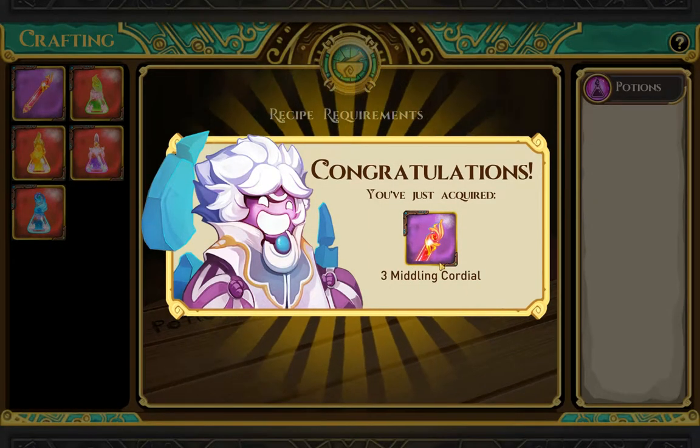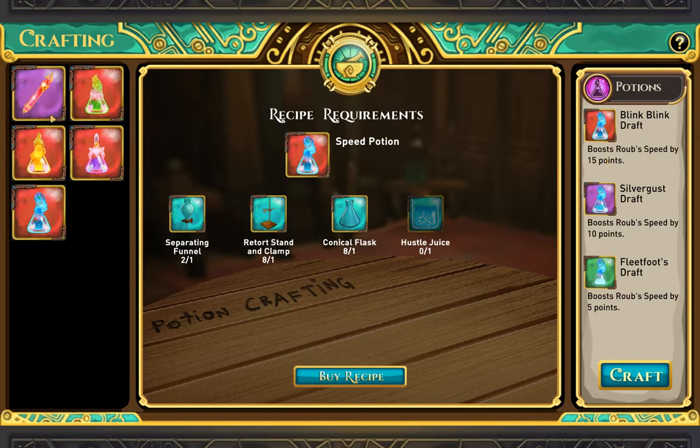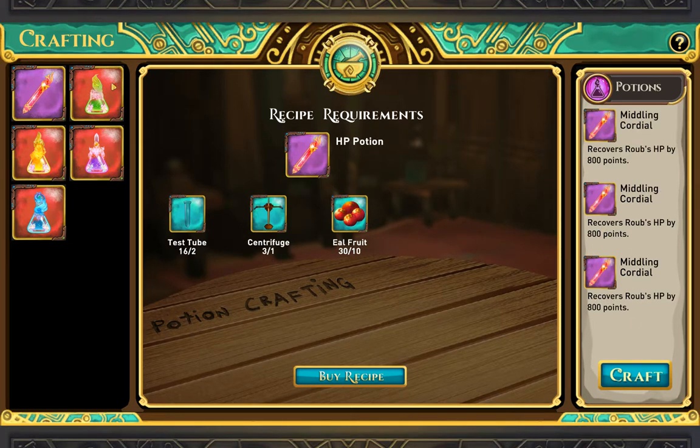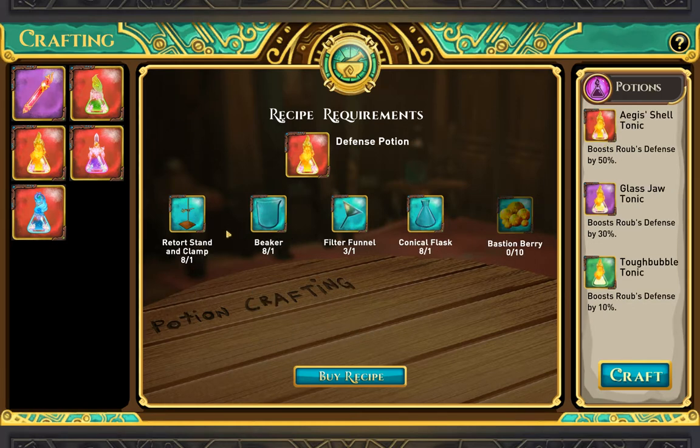Three middling cordials — as you can see, you get all the same middling ones no matter what the quality. But with this one, if you do it really good, you get a 55-point accuracy buff. This one's 28 for the middle one. And then this one here is for a weak one — so big difference between the three as far as quality goes. And then this one: 50% defense as opposed to 10%. So that's quite significant.